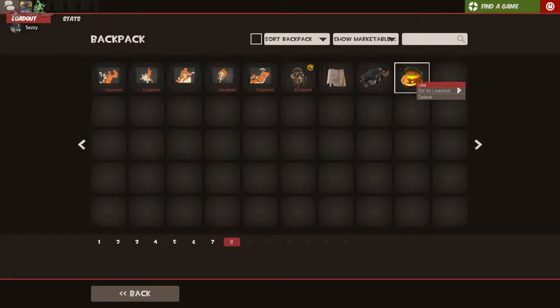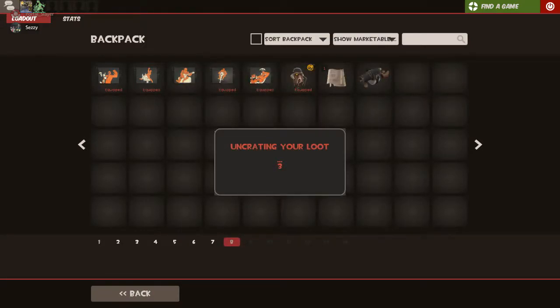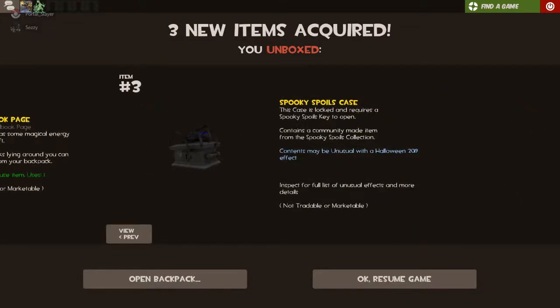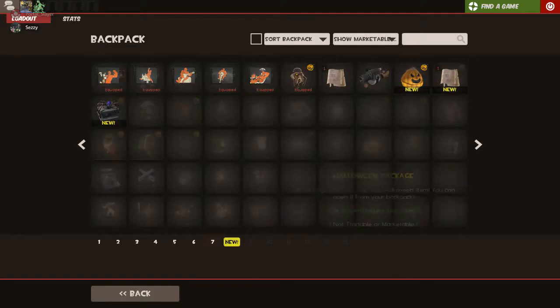Alright, for today's unboxing, let's see what we get. The Torque or Treat. Alright, okay, whatever. And the Spellbook page. And the Spooky Spellcase. Alright, we'll do it. One more.